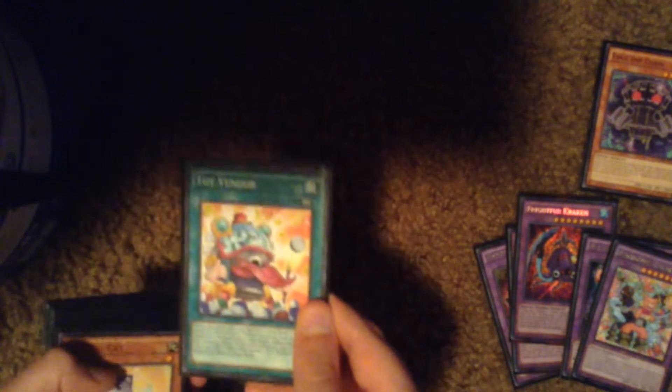Three Leos, Spellbinding Circle, one Fusion Conscription, one Fluffal Dog, three Toy Vendors, three Cats — there's my last Toy Vendor, wait no, that's my second one — two Dogs, two Polly's, and there's my last Toy Vendor.